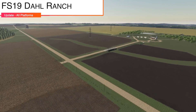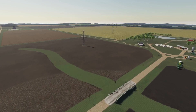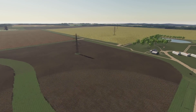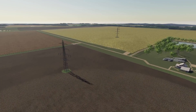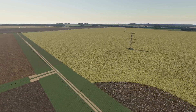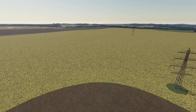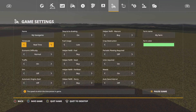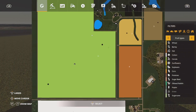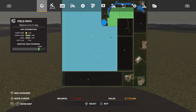Making our way into mod updates for all platforms, we're going to start with one of my favorite maps from Farming Simulator 19 — this is FS19 Doll Ranch. We have an update to arguably one of the more popular maps out there. It's only 80 megabytes to download, a very small file size, but the map itself is massive.